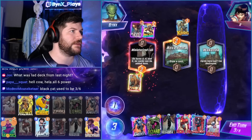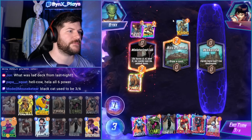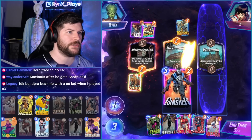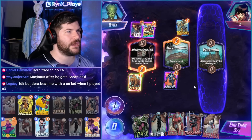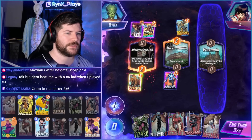We already have our two negatives, so we can get Namor, Luke Cage, Hazmat, Wong, Spectrum. We might hold and just do Punisher this turn. I think holding and doing Punisher. We have our two on-reveal effects, so that's super, super beneficial for us to just play out now.